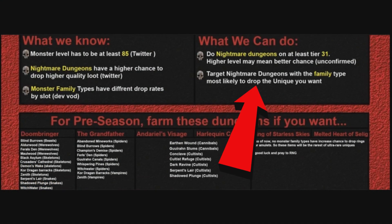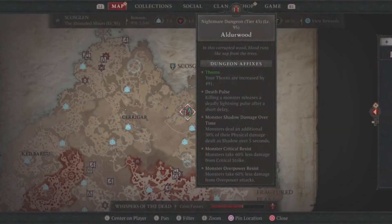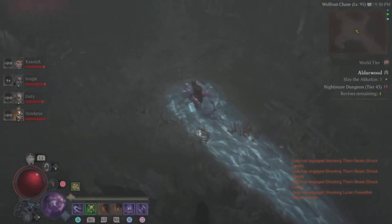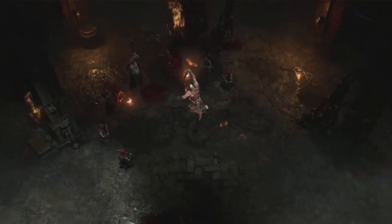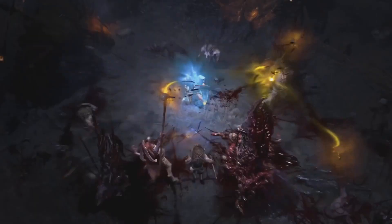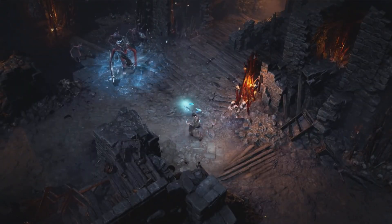Of course you're going to have to clear the whole dungeon. If you're doing it in a group, it's super fun and super fast. You can also do it solo. Blind Burrows will also give you a chance for the Doombringer and the Grandfather. You can also hit up Alderwood — Alderwood is really fast to farm — but to me it's Blind Burrows at T31. It's super fun, super fast, and you can get yourself 20 to 50 million XP depending on if you're rolling solo or in a group.